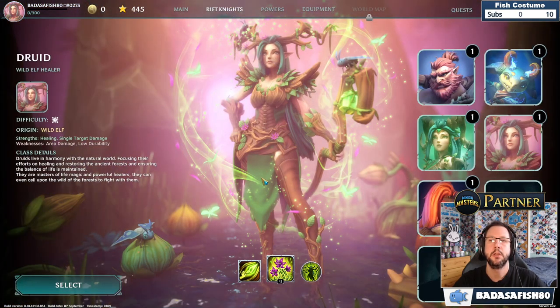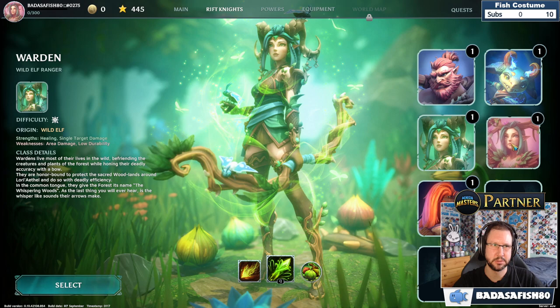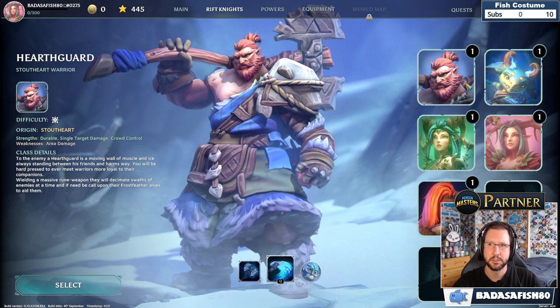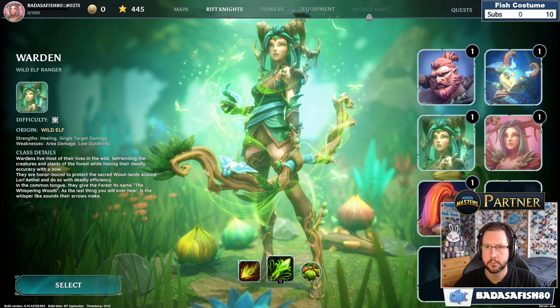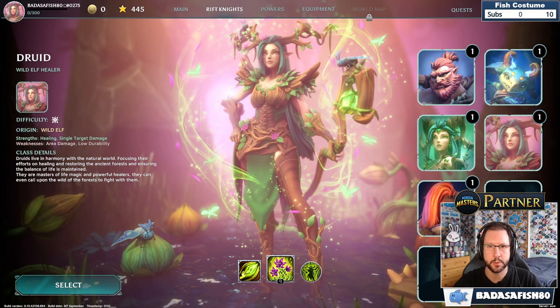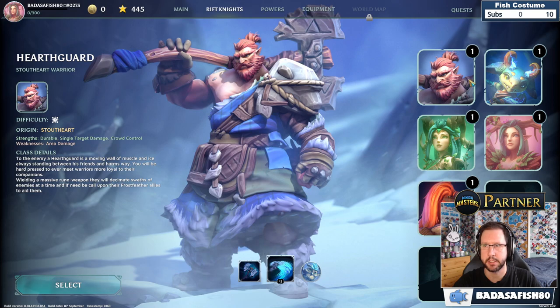Looking at the Rift Knights roster: we already know about the Hearth Guard and Lightning Caller. Checking old screenshots — the Frost Barbarian was previously called that, and there was a Lightning Mage, a Forest Ranger, and a Forest Druid. It's unclear why they've changed those names — they may just be internal names without spaces.